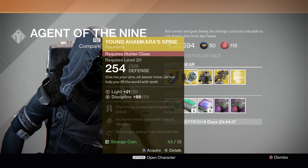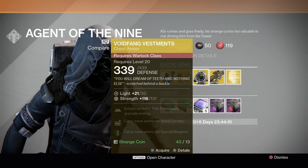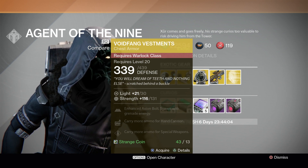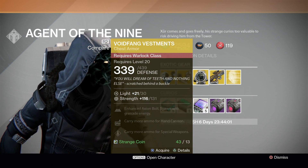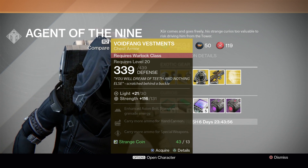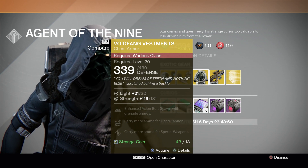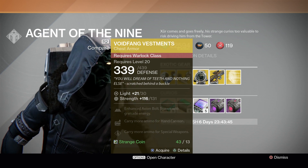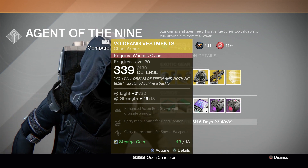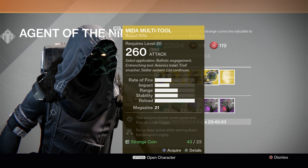For the Warlock, it's the chest armor — the ATS/8 Vestments — which enhances Axion Bolt, you spawn with grenade energy, carry more ammo for your hand cannon, and carry more ammo for your special weapons. This one's actually really good because if you're doing a strike or PvP, you will always spawn with grenade energy, and Axion Bolt is really good in PvP.